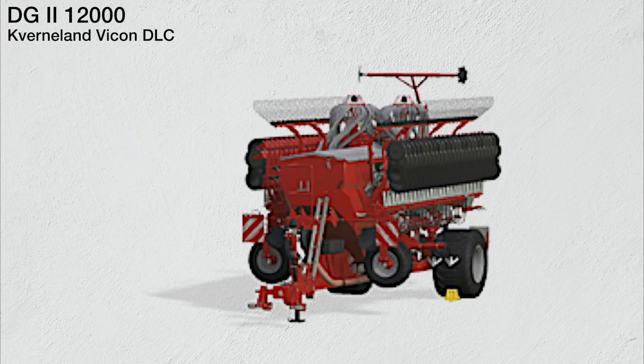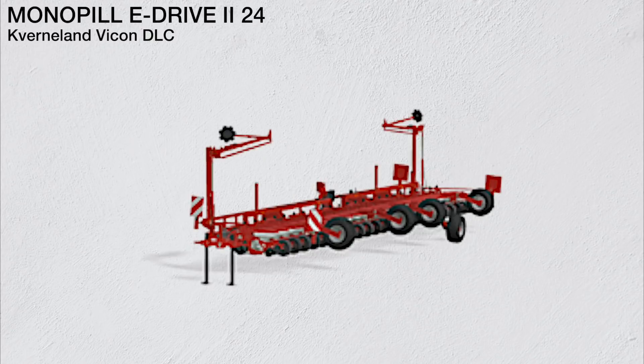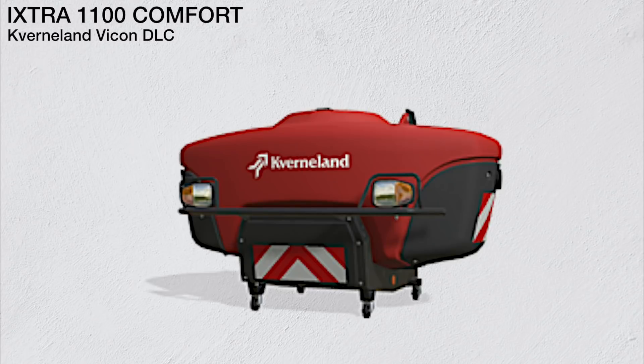The Kverneland DG2 12000 seeder requires 230 horsepower, has a working width of 12 meters and a tank capacity of 6000 liters. Moving into planters, the Kverneland Optima RS planter requires 180 horsepower, has a working width of 9 meters and a tank capacity of 2720 liters. Rounding out planters, the Kverneland Monopill e-drill 224 requires 145 horsepower, has a working width of 12 meters and a tank capacity of 1000 liters.